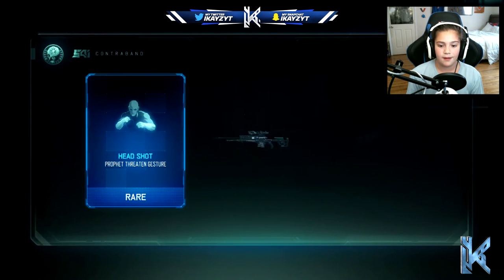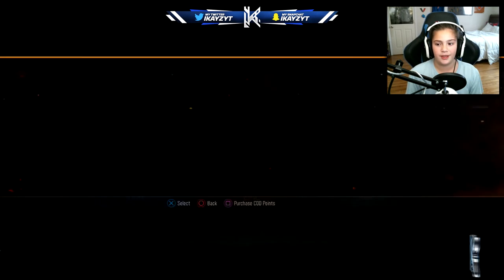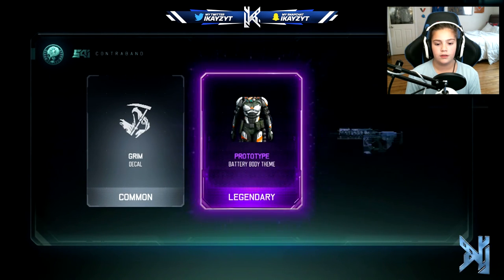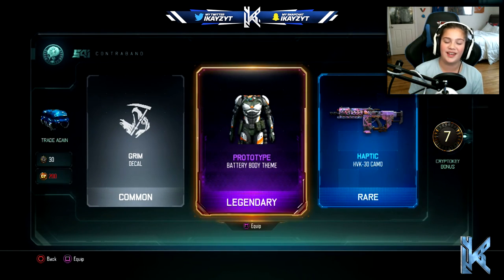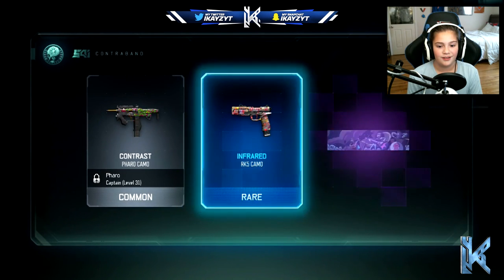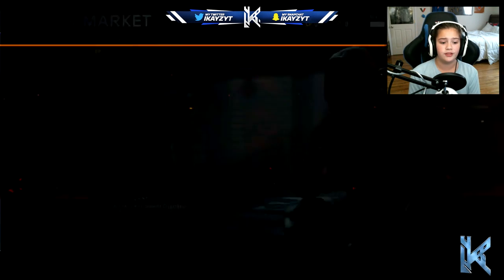Hallucination camo - I don't really use those variants at all. We're not doing too bad here. Etching - not really the best thing in there. We should have about two more openings and then we can burn the duplicates. Haptic camo for the HVK - I don't use it that much but it's still pretty cool.